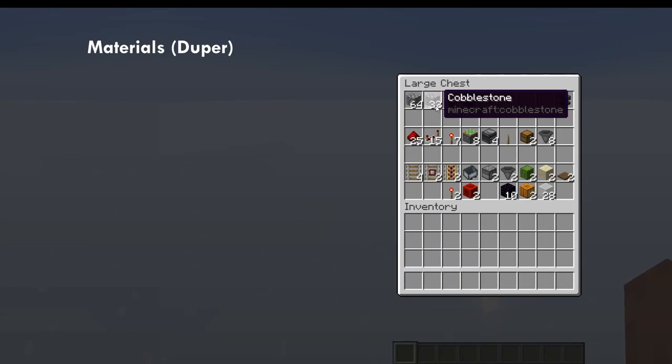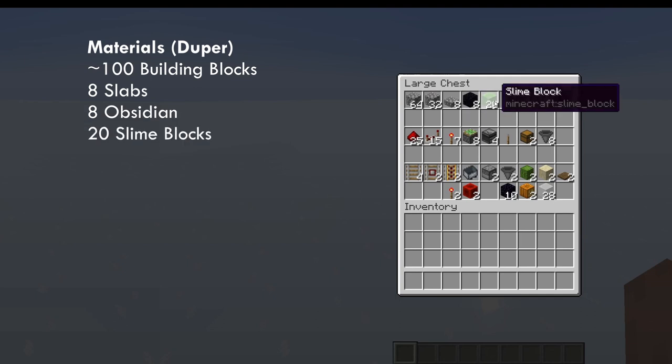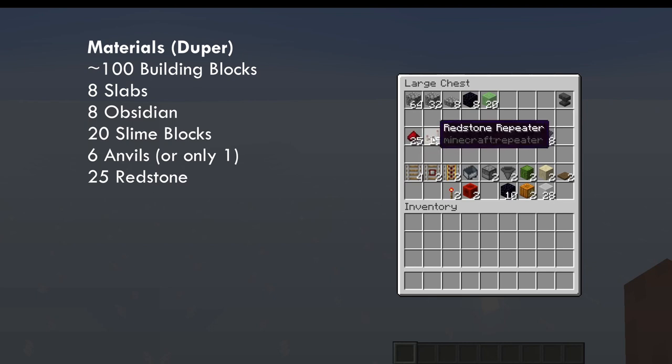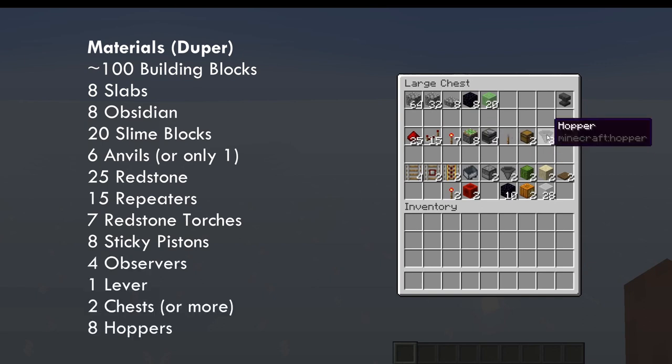For the duper you need a few building blocks: 8 slabs, 8 obsidian, 20 slime blocks, and at least 1 anvil. You need a total of 6 for the duper, but you can dupe that one anvil to get 6. Also: 25 redstone dust, 15 repeaters, 7 torches, 8 sticky pistons, 4 observers, a lever, 2 chests, and 8 hoppers.